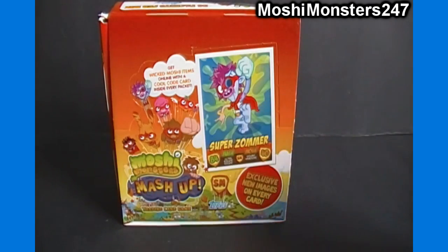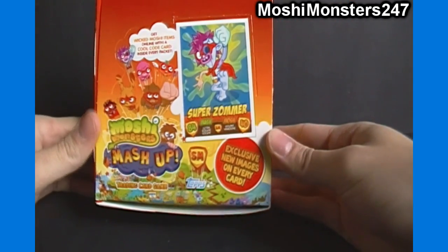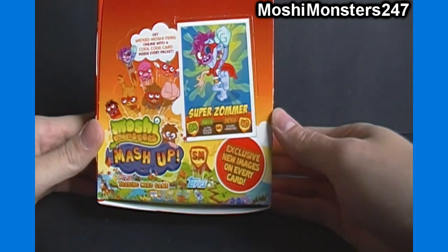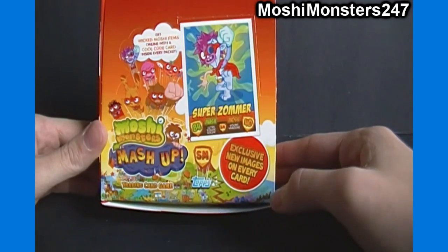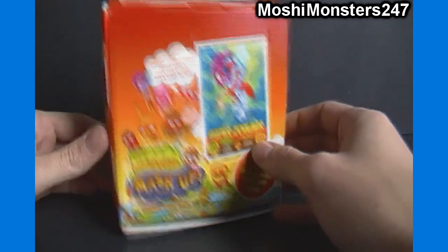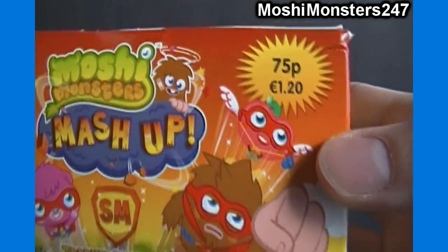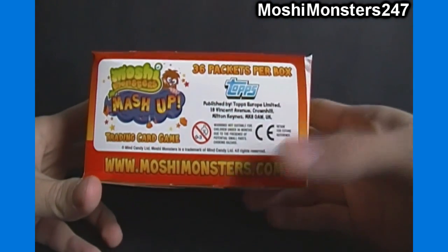So this will possibly be a 2-part video. There are 36 packs per box, and we have exclusive new images on every card. I've had these for a month or 2, however long they've been out. You've got a lot of the super moshis in this set — get wicked moshi items online with a cool code card inside every packet. The retail price is 75 pence or 1.2 euro — not sure what that translates to in US dollars. They say 36 packs per box.